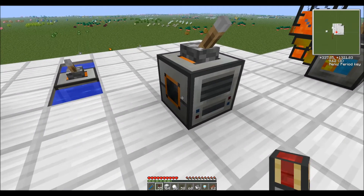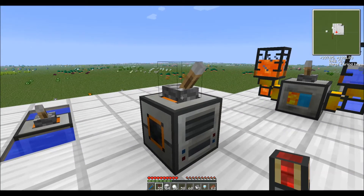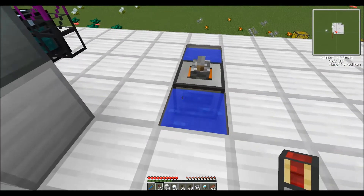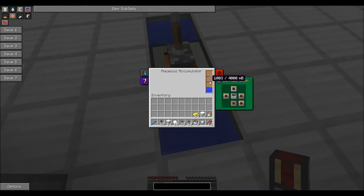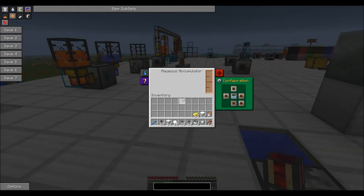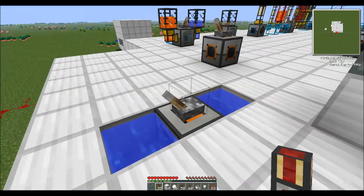Next I want to show you one of my favorites because it makes my life very easy — the Aqueous Accumulator. If you just set this up on the ground and turn it on, it will very slowly start to pull water out of the air. However, if you surround it with water and turn it on, it will very quickly make buckets at a time. This is great if you ever use combustion engines, steam engines, or anything that needs water — it makes a large, limitless water supply. The aqueous accumulator does not use power either. You hook pipes up to it to get your water out.